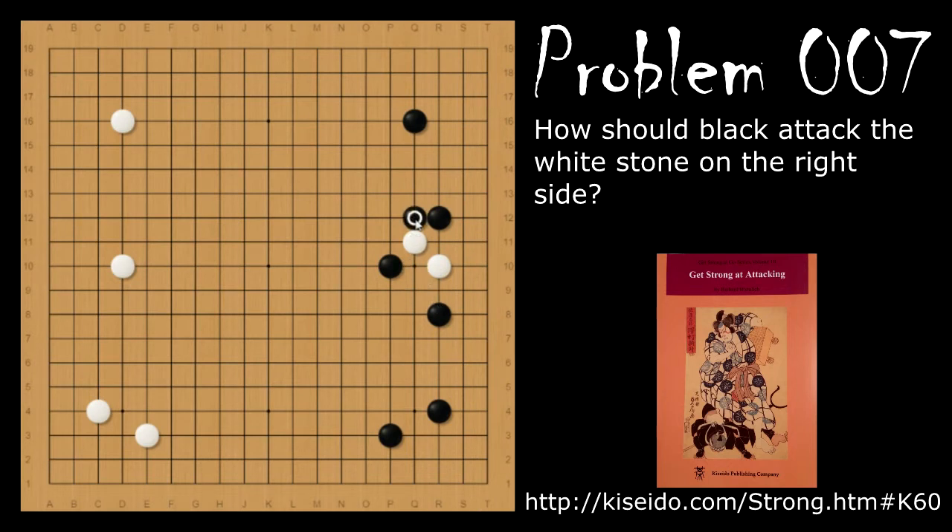If after poking through here, black extends this way, then white is just going to extend, and if black tries to follow, white is just going to continue in the center. Now white is essentially free to escape in the center. Black's corner is not as secure as it was before, because there's still the 3-3 here. And this stone is kind of lonely. So this was not a very successful attack for black.